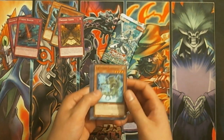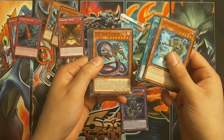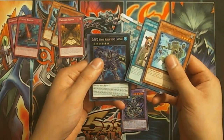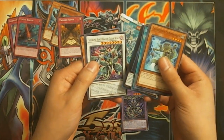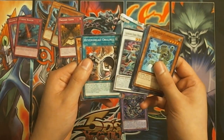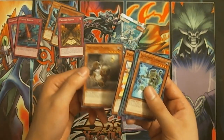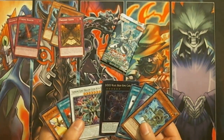So we have Launcher Commander, World Legacy Heart, D/D Vice, Typhoon, Emergency Rescue, DDD Wave High King Caesar, Supreme King Dragon Clear Wing, Revendread Origin, Fairy Knights, and Treasure Panda. Treasure Panda looks kind of cool — that's pretty awesome.